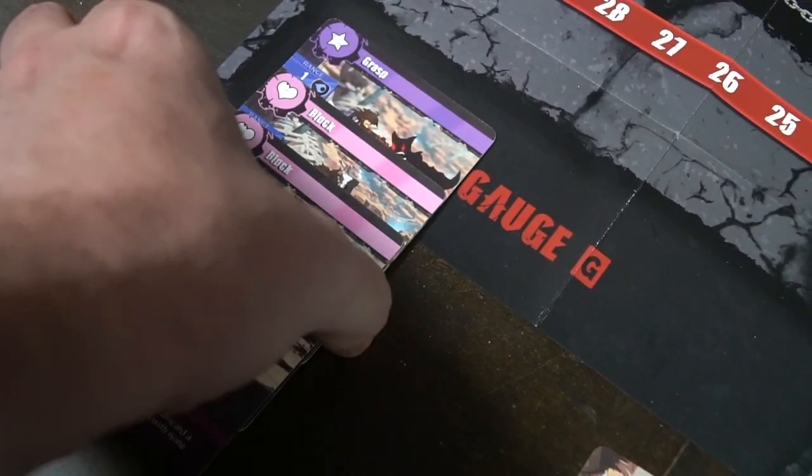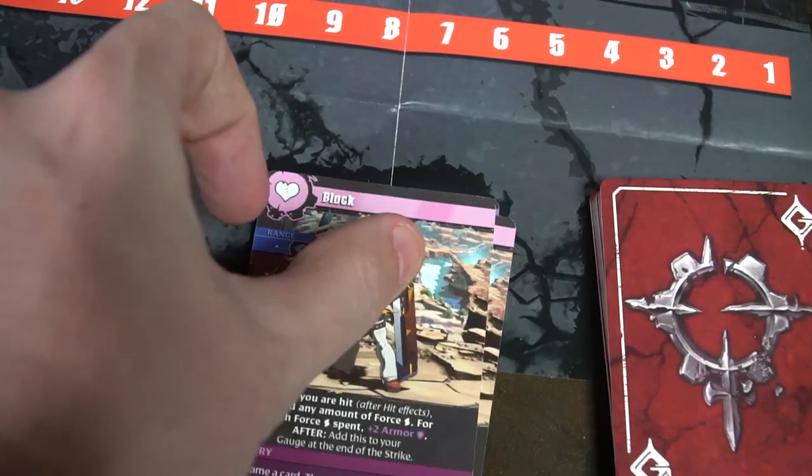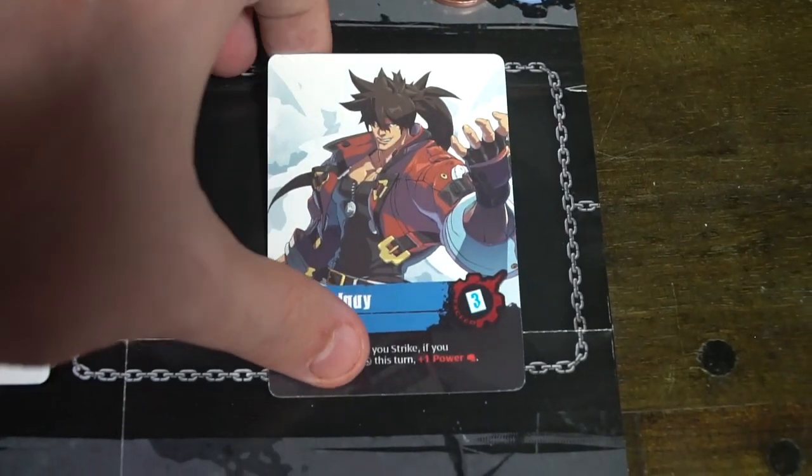Your characters also have very special abilities, and they're written on their main card. These represent your specific unique powers when playing cards or cancelling boosts — whatever it is that they specifically do. They have a unique function that only works with them. For instance, if I wanted to play as Sol Badguy and flip his card as an action, I have to spend gauge points. These are still force, but they have to come from my gauge.